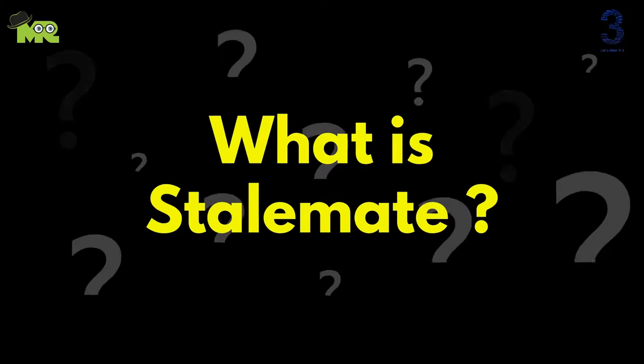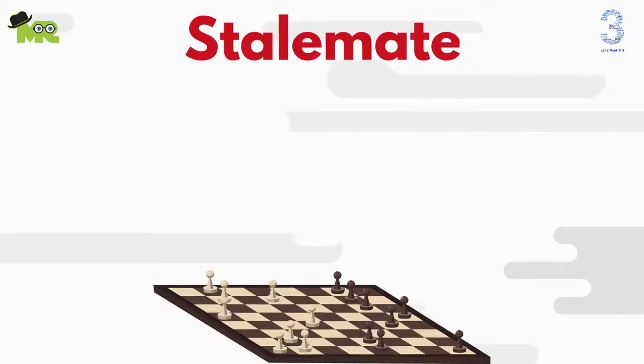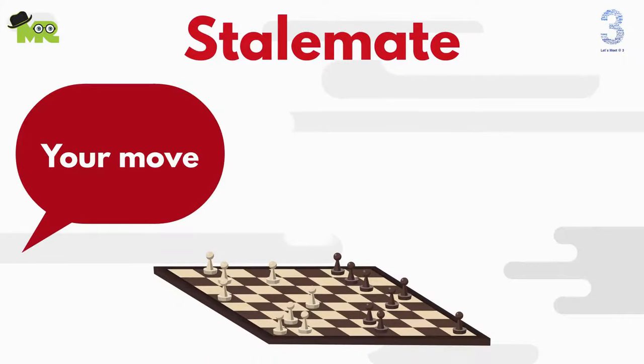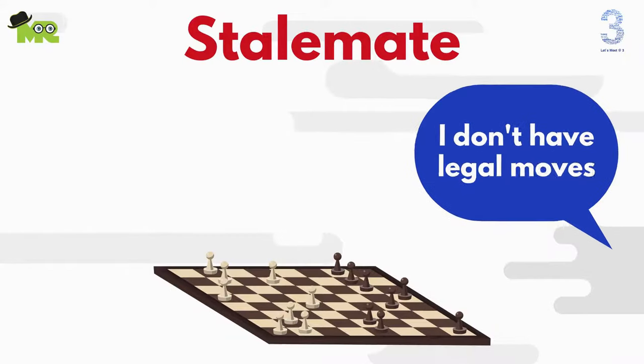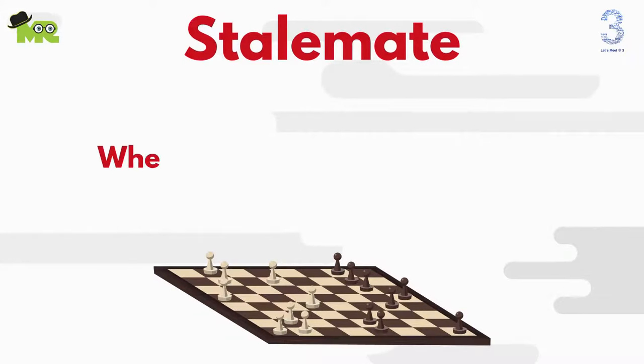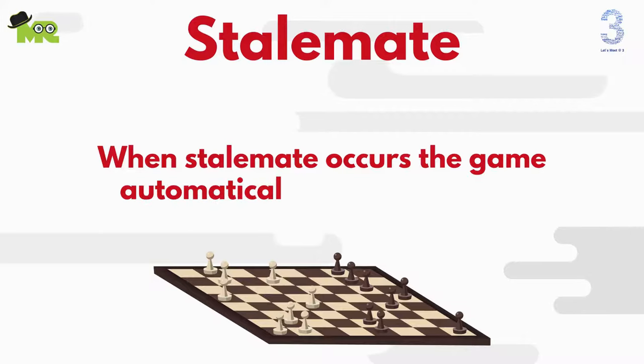Now let's talk about what is stalemate. Stalemate is a situation where the player whose turn it is to move is not in check but has no legal move. The rules of chess provide that when stalemate occurs the game automatically ends in a draw.